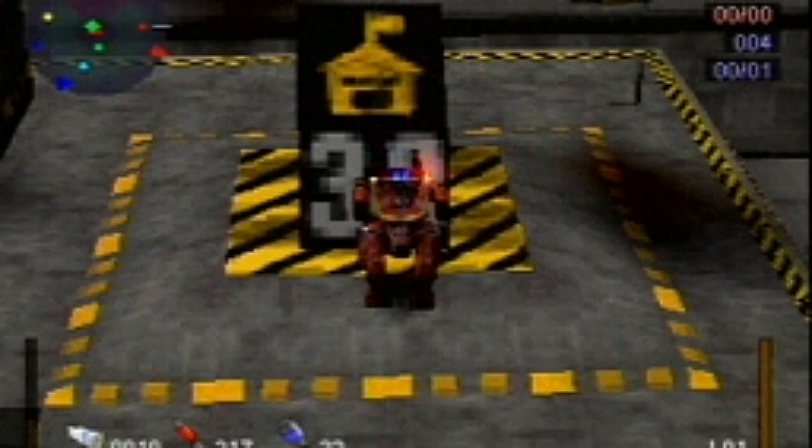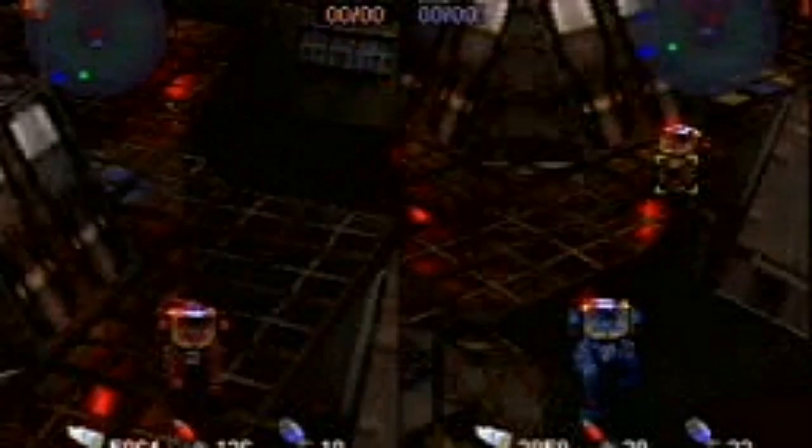Any neutral turrets are up for grabs — use the action button to claim them. This is an outpost. Claim it and you've got another base. But outposts cost points. Earn points by claiming turrets and destroying enemy units.